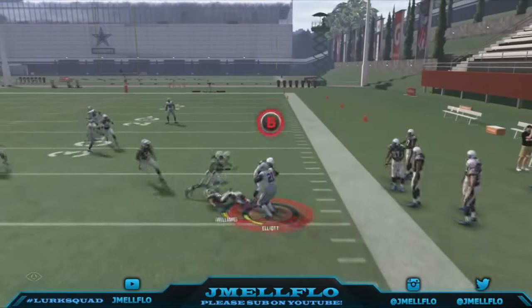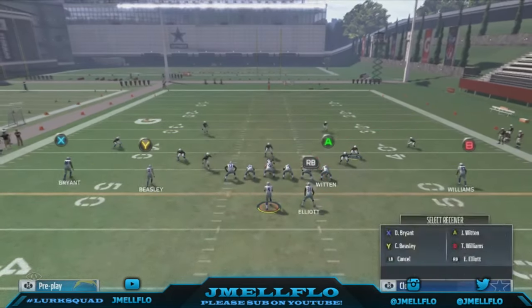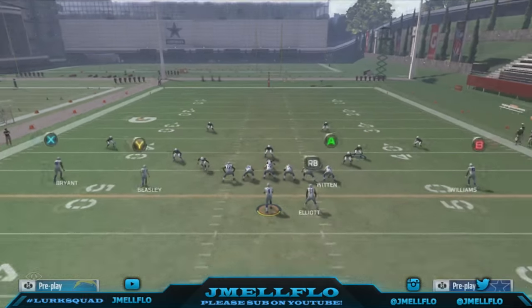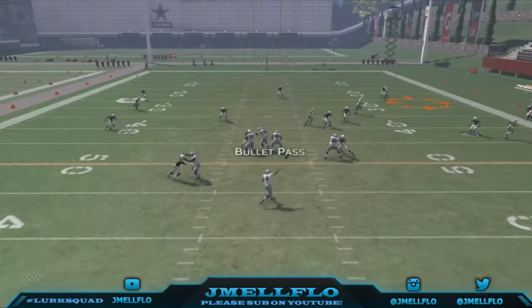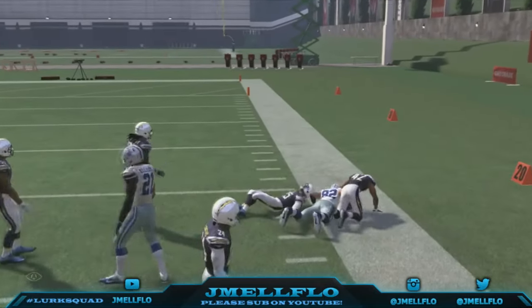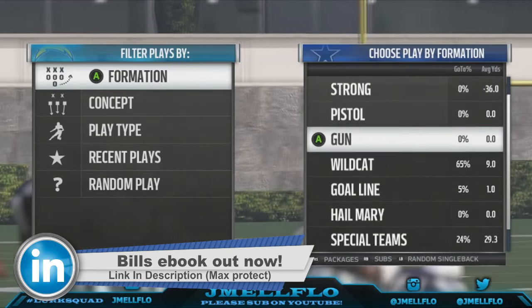Once they start doing that, they're going to start shading underneath. Now you've got your flat, your medium, and your long route — that's what a flood concept is. You can even create your own flood concept, and this is why a bunch of money plays work. So now that they're shading underneath, you've got this guy wide open. This is exactly how zones are beat in the main way. You've got a long route, a medium route, then a short route. You just have to make a read from there.